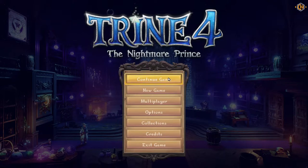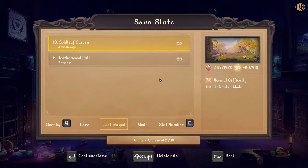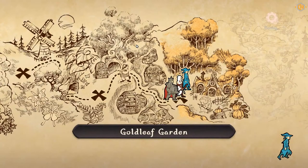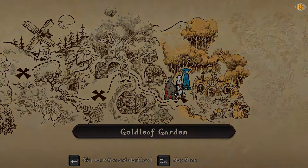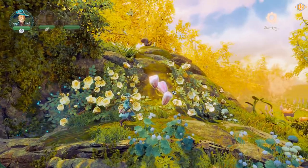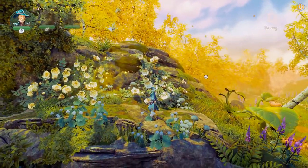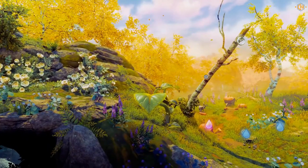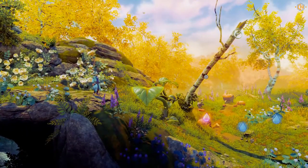Now we can continue with our game and have fun with the options. The heroes continued their pursuit of the nightmare prince. More seeds for our collection — this must be the white midsummer rose. Pretty. Not pretty like diamonds though.